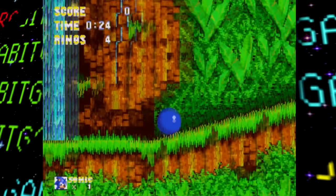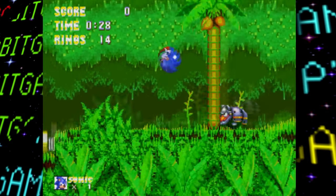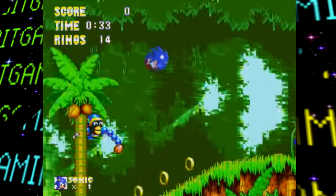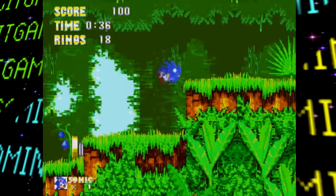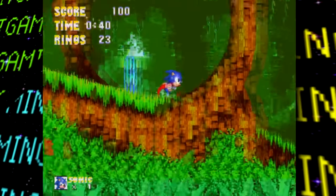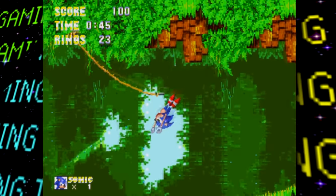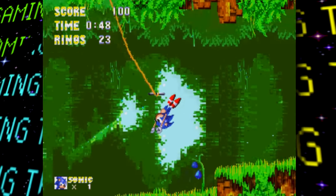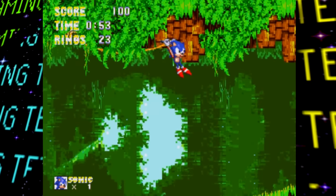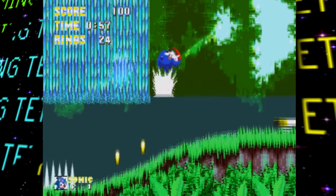Hey guys, welcome back to another Lost Bits video right here on TetraBit Gaming, where we explore the unused, scrapped, and unseen content in video games. Back again with yet another Sonic video — a newly discovered prototype has been dropped by the Hidden Palace and the Cutting Room Floor. I know a lot of you have been waiting for a proper Sonic 3 Lost Bits video, but this prototype has so much to talk about that I'll keep this video dedicated to just it, with separate videos on the final game and Sonic and Knuckles eventually.